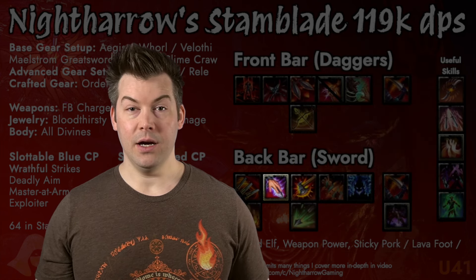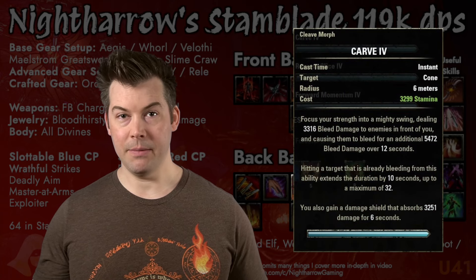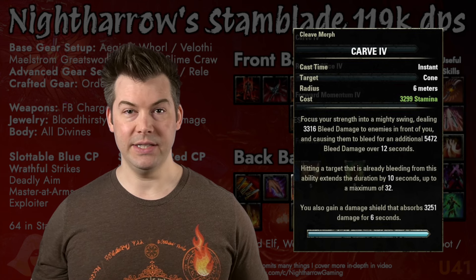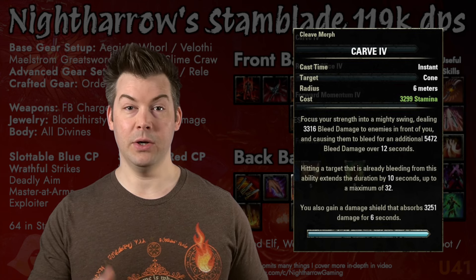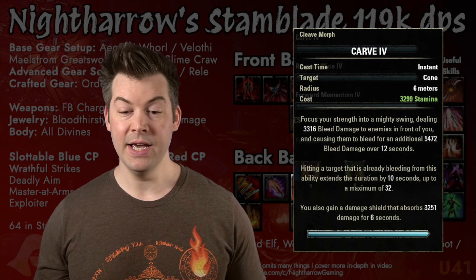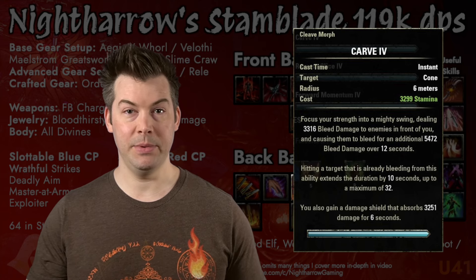Next skill is Carve. Carve is a really nice long-lasting damage over time ability. In any long fight, Carve is really nice. Each additional time you cast it, the duration goes up by 10 seconds — from 12 to 22 to 32 seconds. Because of that, you want to make sure it doesn't drop off, or you'll have to start back at the 12-second duration. Cast it a couple seconds early if needed to keep the duration going. Otherwise, it's just a great damage over time ability.